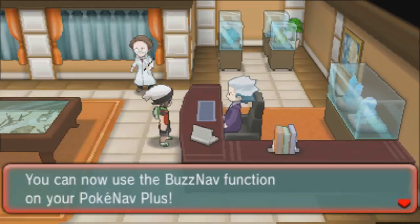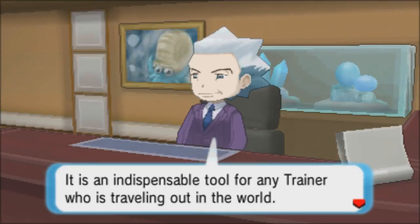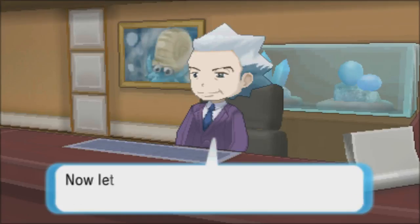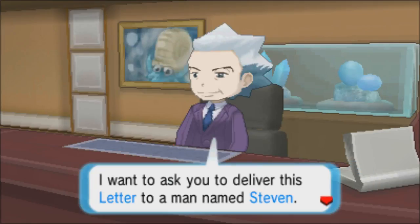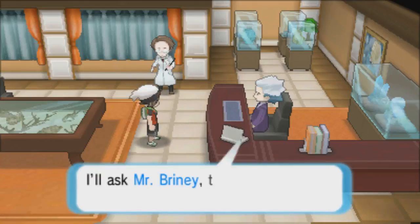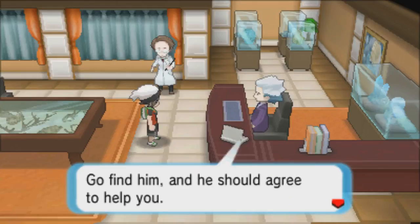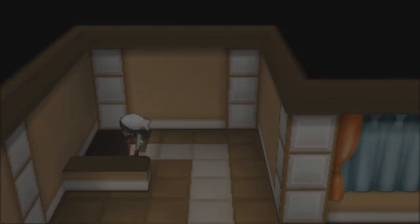Mr. Stone asks me to deliver a letter to a man named Steven - I should find him in Dewford. He says he'll ask Mr. Briney, the old sailor who lives on Route 104, to help with the crossing. We got our next mission: deliver the letter, find Steven, and go on a boat. I'm on the top floor trying to find the stairs - there they are. Pretty nice establishment they've got here.